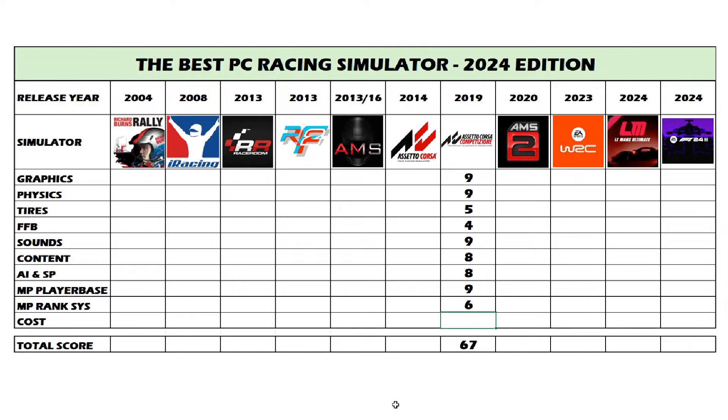Cost-wise, ACC is reasonable — not overpriced for the content. It's not split into 12 different packs. Buying everything will cost a reasonable amount, but you can just buy the base game and have plenty of content including the new free Mustang. Pricing is a 9 out of 10. ACC's final score comes in at 76 out of 100. It almost hits the perfect mark on quite a few categories, but I just have a hard time having fun in this game because of the tires and force feedback, and the lack of a ranking system is definitely a problem.